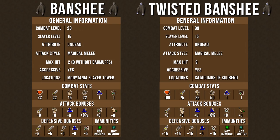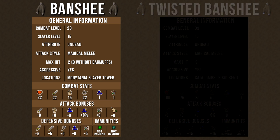Let's first go over the information charts for banshees. There are two versions which you can kill: banshees and twisted banshees. We'll go over banshees first. Banshees have a combat level of 23 and require a slayer level of 15 to kill. They are classified as undead creatures, so the effects of the salve amulet and the crumble undead spell work on them. They have a magical melee attack, which means you can use protect from melee prayer and take no damage whatsoever, or wear armor with high magic defensive bonuses to reduce damage. They are aggressive monsters but will only attack players who are combat level 46 or below, and they are only in one location: the Morytania Slayer Tower.